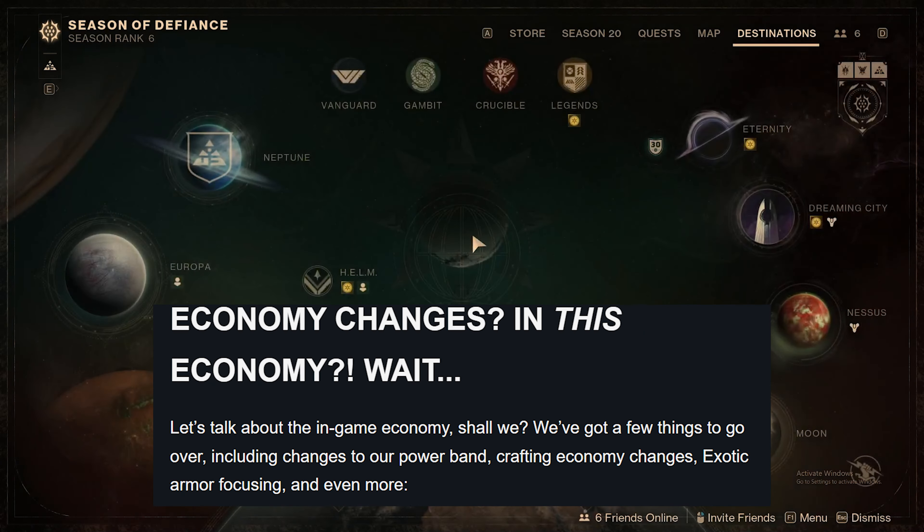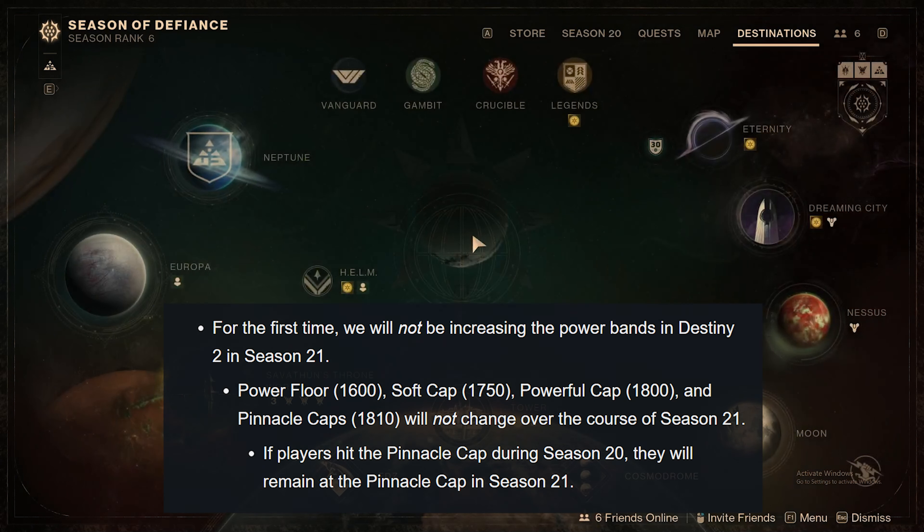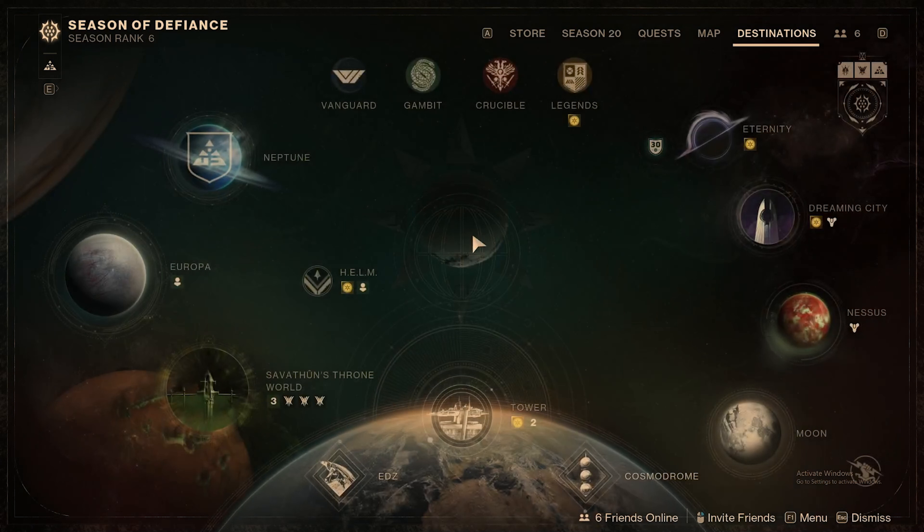Economy changes — in this economy? Let's talk about the in-game economy. We have a few things to go over, including changes to our power band, crafting economy, exotic armor focusing, and even more. For the first time, Bungie will not be increasing the power band in Destiny 2 in Season 21. The pinnacle cap will remain at 1810 and will not change over the course of Season 21. Less time on the power grind means activities are more likely to open up sooner in the season.